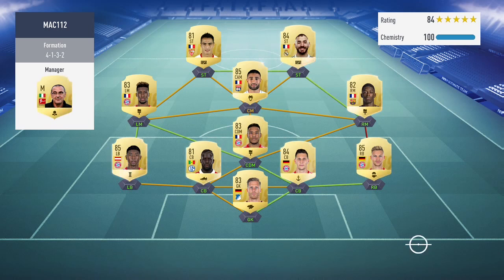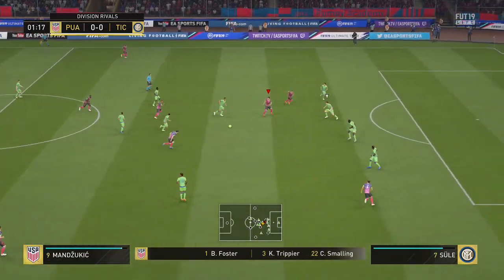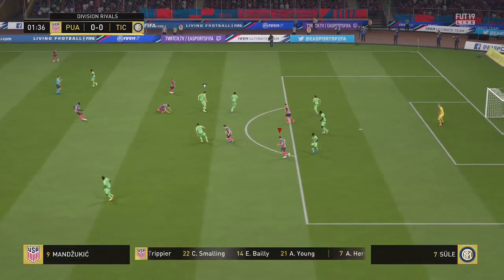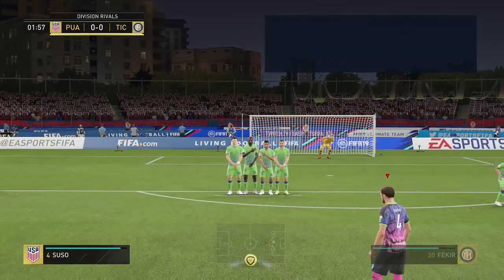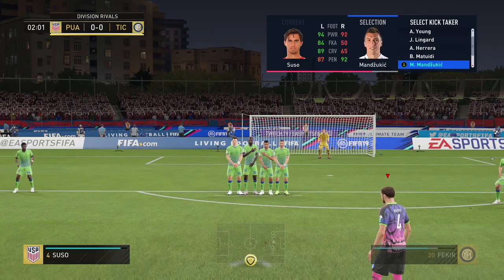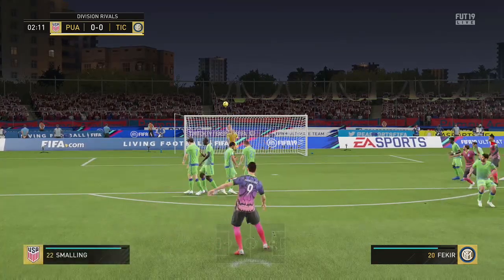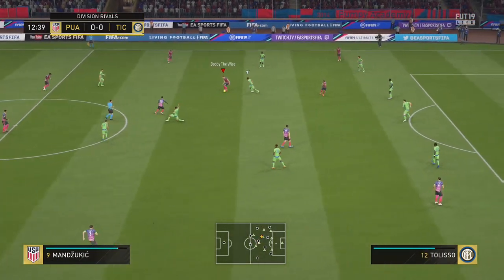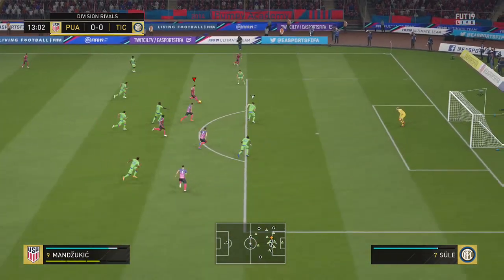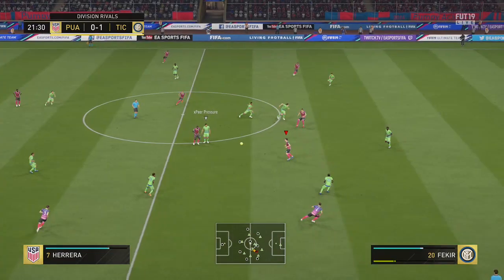Interestingly this opponent has the finisher chemistry style on both strikers. I personally don't think it's that good because it just doesn't boost stats as much as you want, and especially without boosting stamina it's not great. Mandzukic wins a foul and we actually take the free kick with him - even though he only has about 50 free kick accuracy he puts decent power on it, about two bars, almost curves in but the keeper saves it.